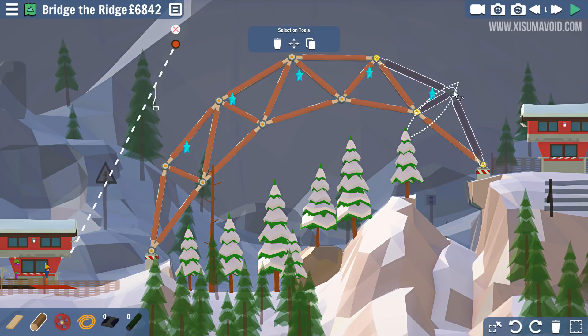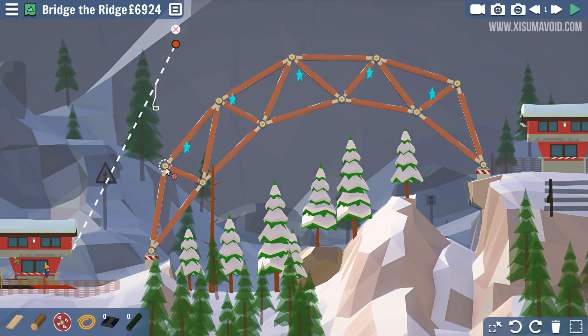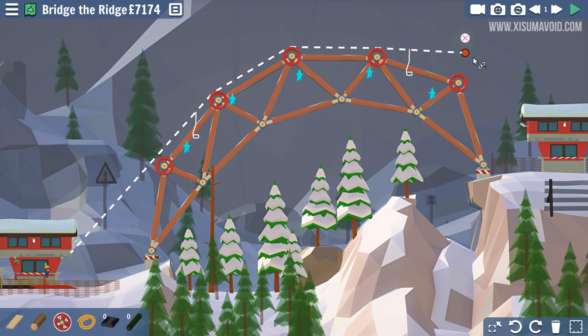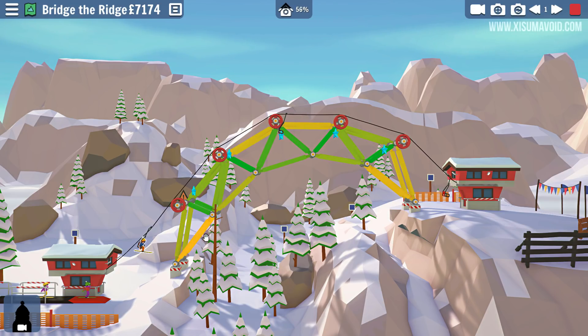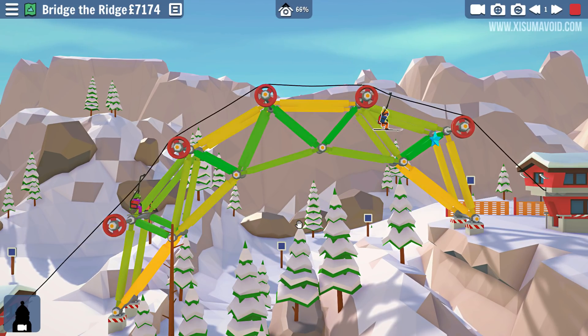I reckon that'll hold up that shape. It might have a couple of weak points and require some tweaking here and there. But that is probably going to get all the stars. It looks very sturdy. We've got a weak point down here, which doesn't surprise me. Because we've got this nice arc here, but where it comes level with the other side, it then goes straight across. So I imagine a lot of that weight is getting pushed onto that beam.